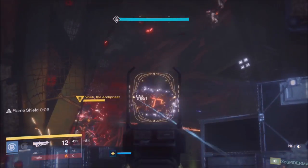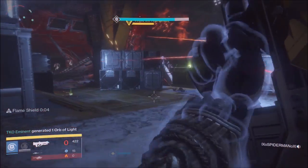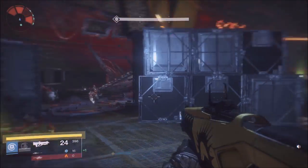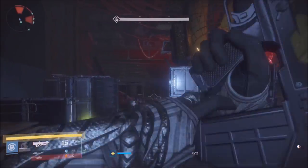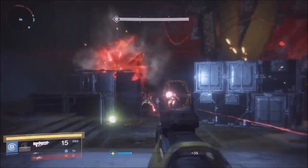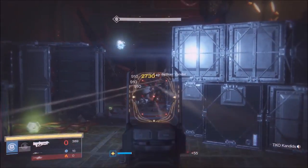Let's quickly talk about what we're doing in this fight. We're gonna talk about Vosik first, we'll talk about Axis, and then I'll talk to you guys about the two elemental primaries that are a must-have. You want to have two people on the left, two in the middle, two on the right.